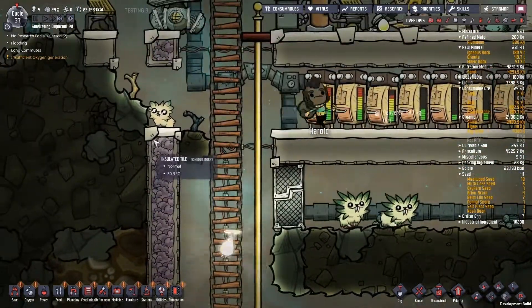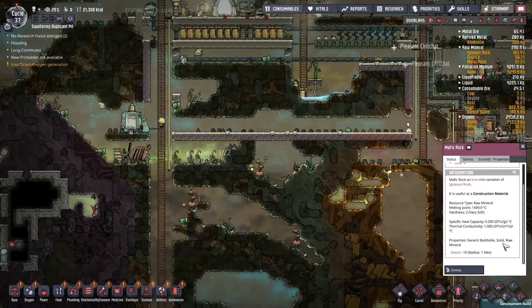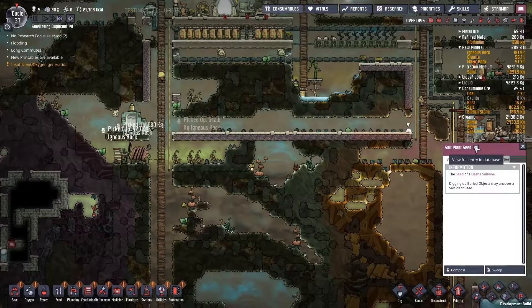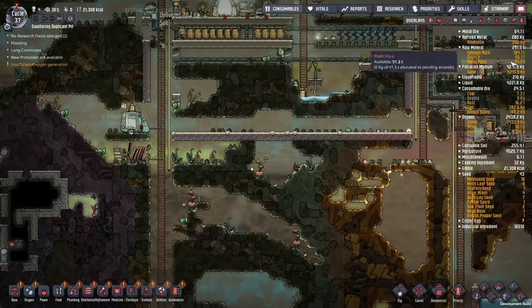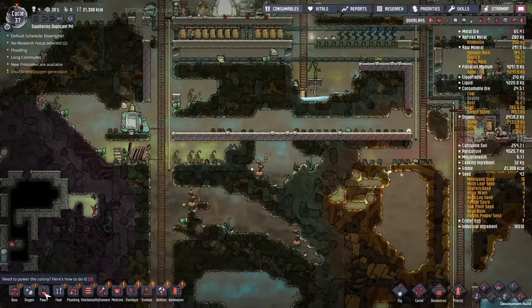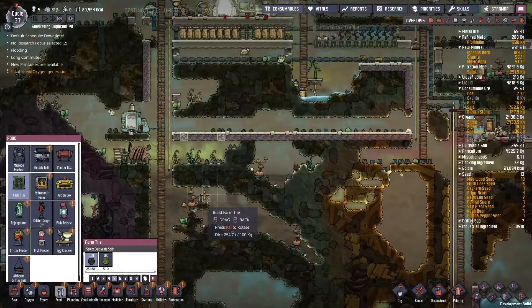Oh my god, he is so cute. Hello, salt plant seed — what do you take, besides chlorine? Growth requirements: sand, 4,000 — 4K sand a cycle. That is a lot, but I do have a lot though. I am going to try and get rid of some of this chlorine and we'll see how it works.